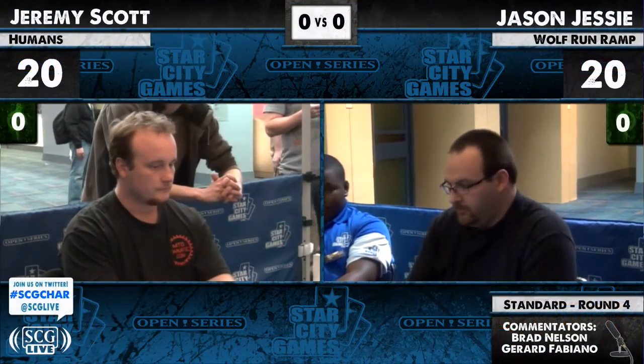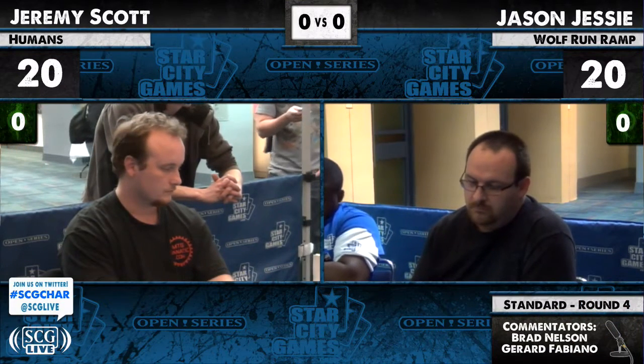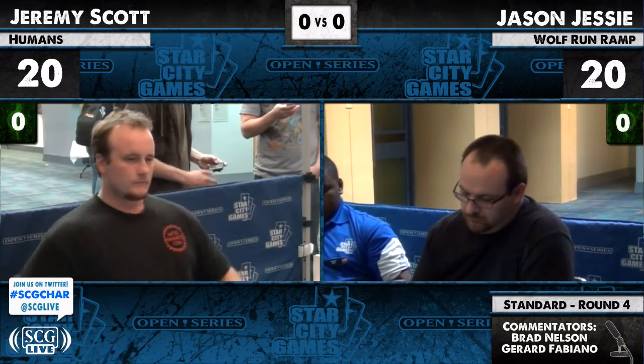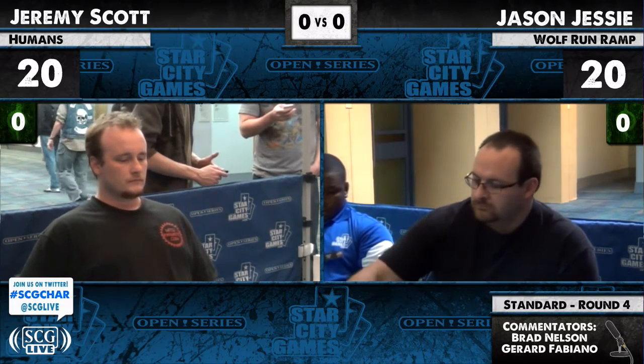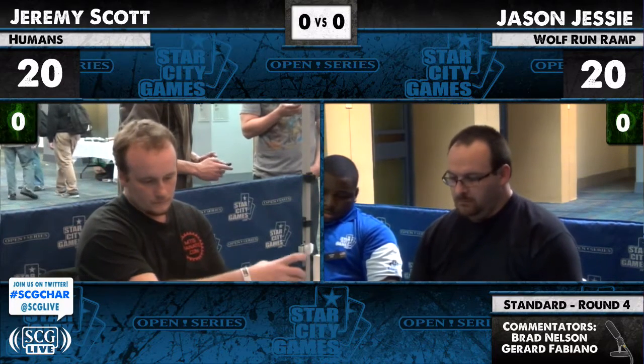He's hex parasite. What's this doomsayer card? Raven doomsayer — it's a combo with thraben doomsayer. Thraben doomsayer is the anthem, the white white 2/2 that makes 1/1 tokens. And then you can hex parasite down for life and just alpha them.